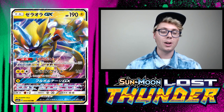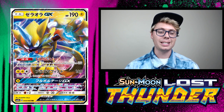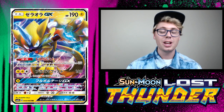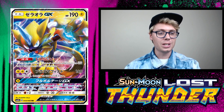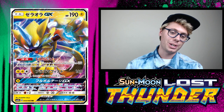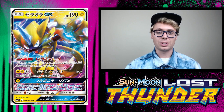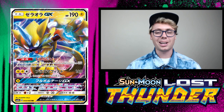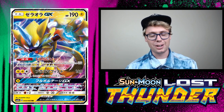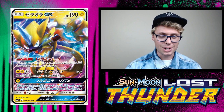Both its attacks are great. Plasma Fist for two lightning and a colorless does 160 damage, with the drawback of Zoroark not being able to attack during your next turn. No problem — that can easily be remedied with Guzma, and you could retreat Zoroark out of the active with ease thanks to the Electric Zone ability. Then Full Voltage GX allows you to attach five basic energy cards from your discard pile to your Pokemon in any way you like, just like Nitro Tank GX but with a lightning requirement. Combos awesomely with Rayquaza — you can bring a bunch of lightning energy back from the discard pile and give your Rayquazas free retreat if they have lightning energy attached.